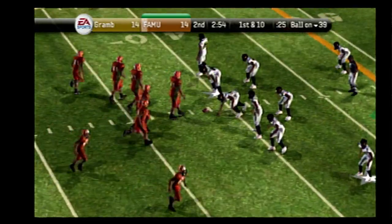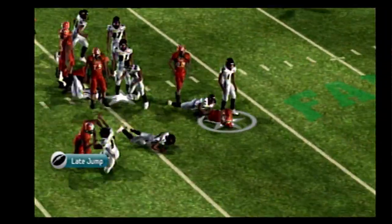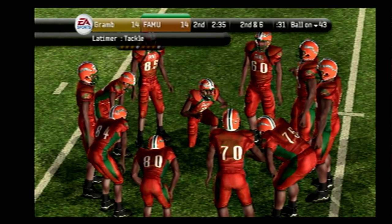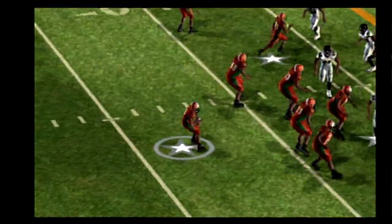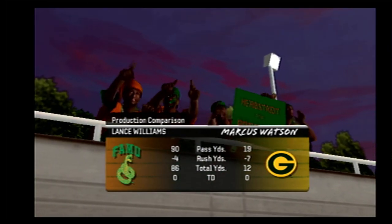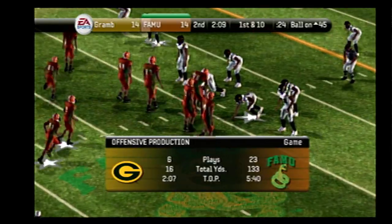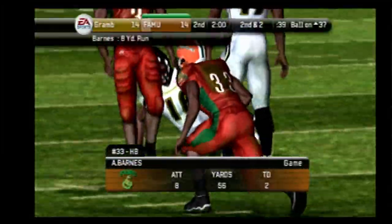We've got a first and 10, ball on the 39. The Rattlers come out in the shotgun. Barnes on the handoff, brought down at the 43 — a pickup of four on the play. They line up at the 43, second down and six. They come out in an empty backfield, slips it short, it's complete, and he's taken down at the 45. The defense is coming with heat on that play, but the offensive line did a good job picking up their assignments and gave the quarterback enough time to throw a nice pass to pick up the first down. First down and 10, ball on the 45. Williams is back in the gun, here's the give, a little juke, he's tackled — Barnes gets eight yards on the play.